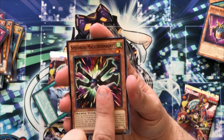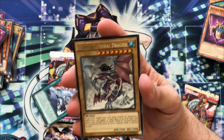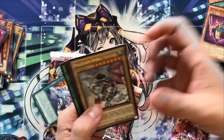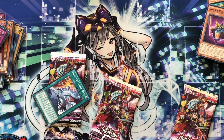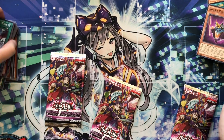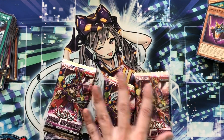The next card is the holo — oh hi, Luna! Hey Luna! Fantastic Spiral Dragon — oh my god, I forgot he's a vanilla. These are old cards. Woof. Alright, on to Fusion Enforcers — but first, Tops, you gotta bless these packs, buddy!